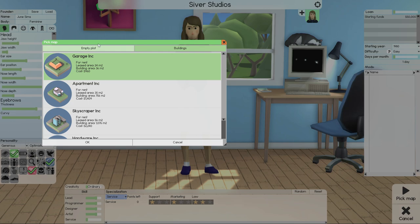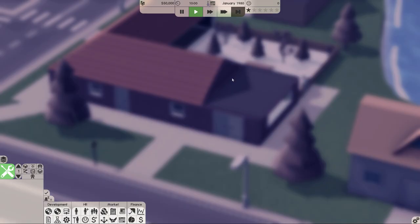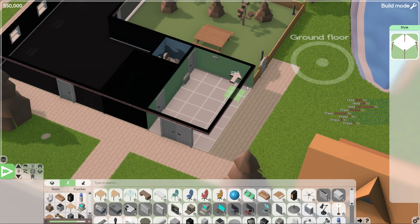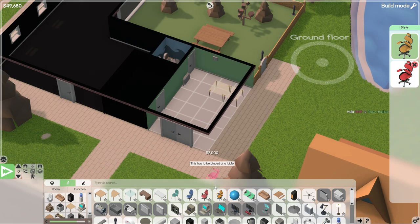We're not going to go for an empty plot or any of the bigger offices. It makes a lot more sense initially to keep your costs as low as possible and work with as little as you can — you can always expand later. So we're going into build mode and we'll turn off the walls to create a bit of office space. Some of this furniture may not be available to you because you have to unlock it. For example, this chair is unlockable, but you can just take the executive chair instead.